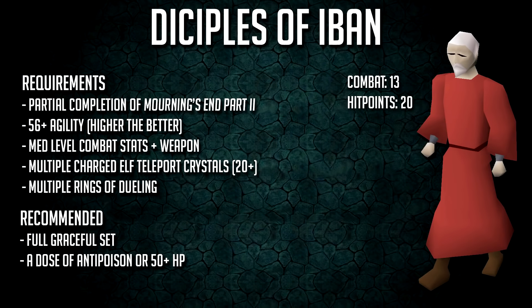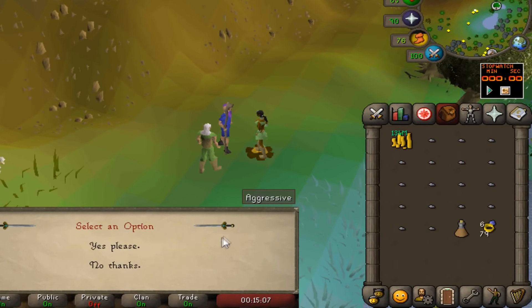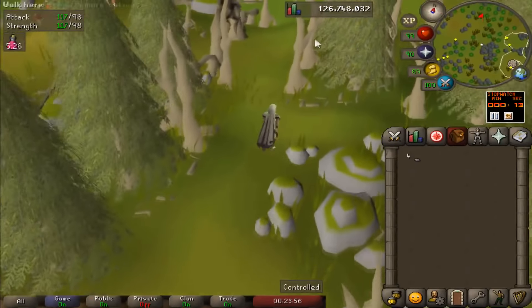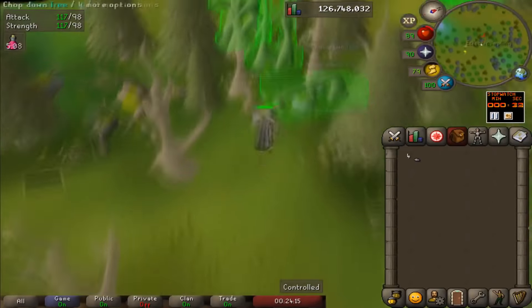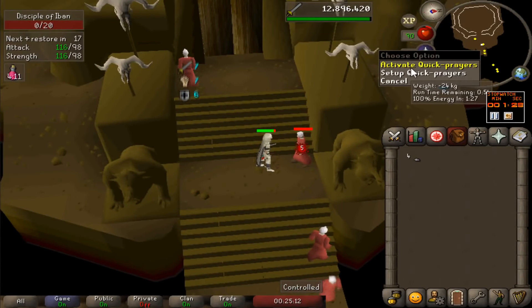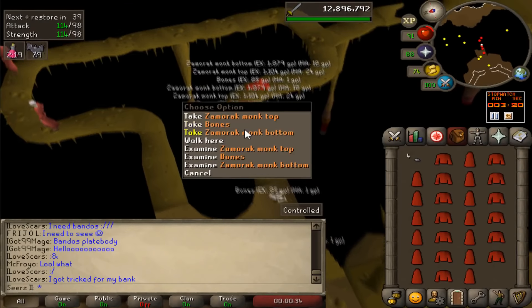Starting at the worst, number 15: Disciples of Iban. A decent requirement with partial completion of Morytania part 2, and you'll need 56+ agility. They're only combat level 13 so you don't really need anything to kill these. Use an elf crystal bow to get there faster. Bring a graceful set and anti-poison. Jagex implemented Zamorak ropes to free-to-play a couple months ago — they go for about 4k each, and with only 20 hit points you can one-hit them, so that's 4k every single kill.